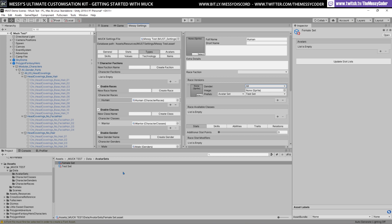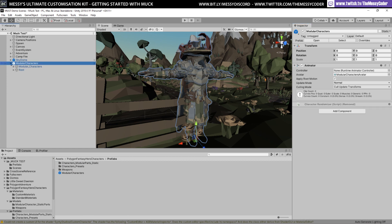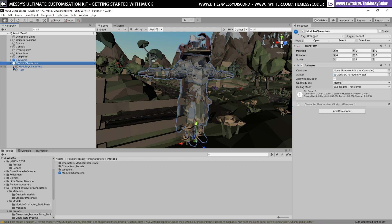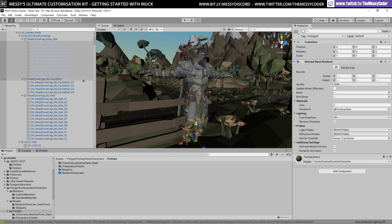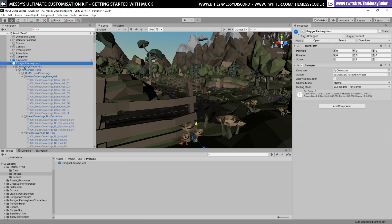Now for the avatars — I'm going to grab this modular character from Synty and remove the things we don't need, generating a new prefab out of it. Open up all these different parts — if you hold Alt on your keyboard and click it will open up everything. I've finished making my little man, named him Polygon Fantasy Hero, and copied him into my prefabs folder.